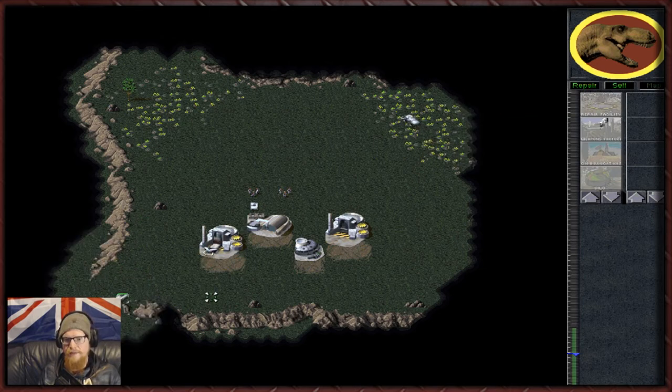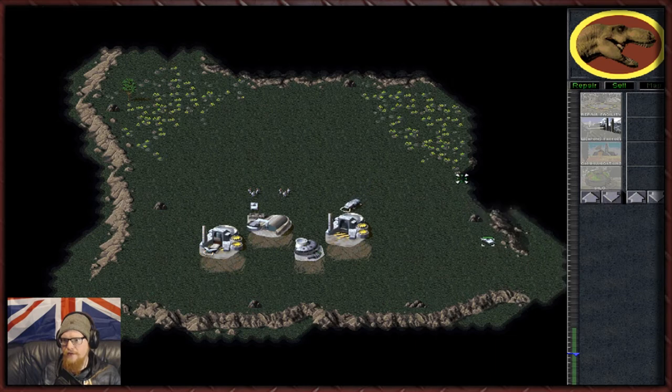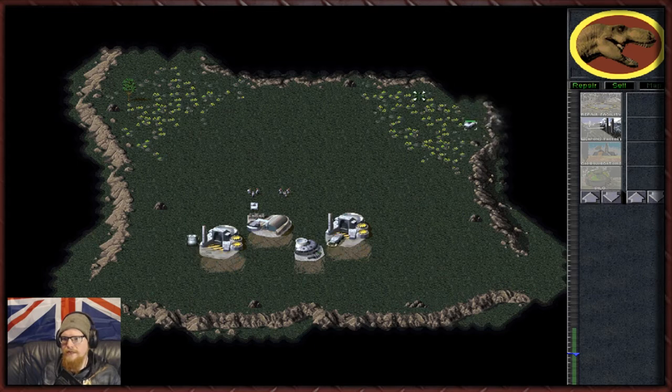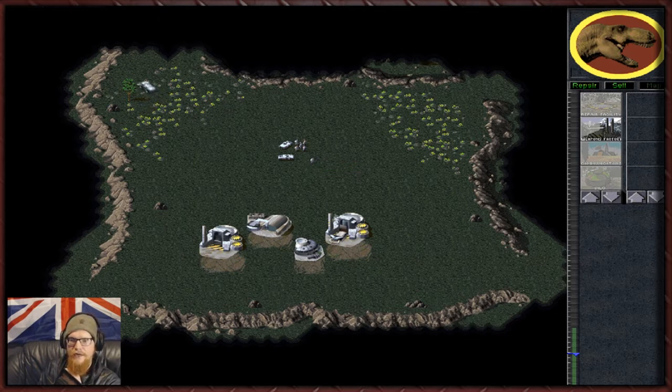There's plenty of Tiberium on this level so we don't really have to worry too much, which is good. It's just setting up our initial defense and base that's going to cost a fair amount. Luckily we do have the overwhelming armor superiority of our units, which is very nice. They can attack us from four different ways essentially, and the troops we start off with are literally worthless for fighting dinosaurs.